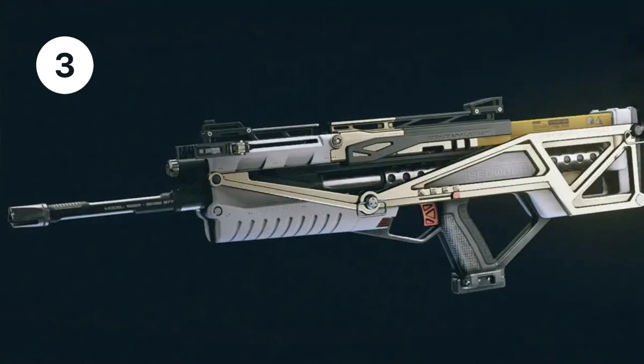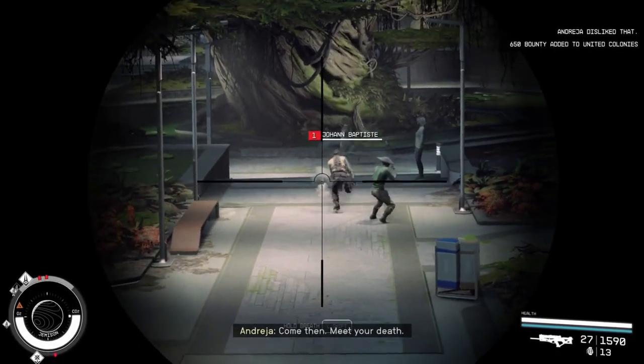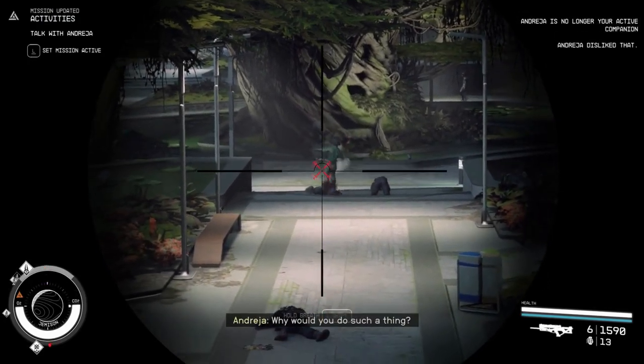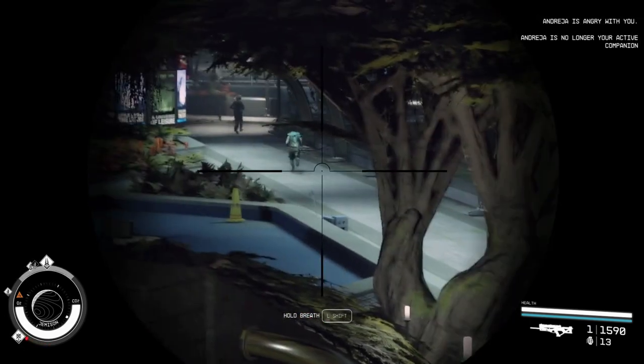The Beowulf. The Beowulf is a great all-around sniper rifle. It has a good damage output, a balanced fire rate, and a decent accuracy. The Beowulf deals 36 physical damage per hit, and it has a magazine capacity of 30. It's also relatively easy to find, so you can get your hands on it early in the game.